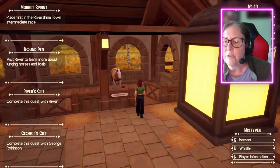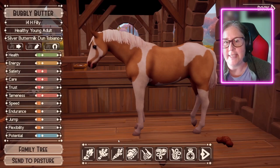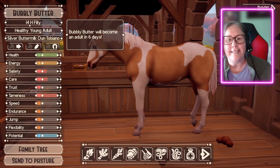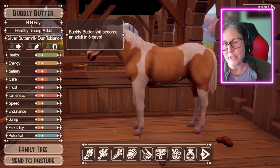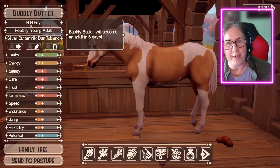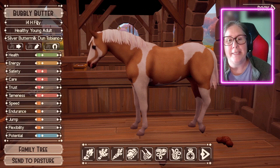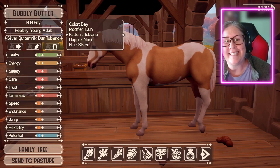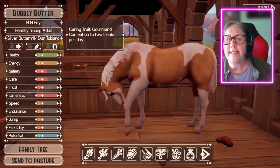Oh, pretty girl, what are you doing in here? It's been a while since I've been on this save. See, 14-hand filly. So this baby is 14 hands. I've had this filly for a bit now but I just logged in and she's 14 hands. Before this, all horses were 15 hands in Rancher Rivershine — every single one, even the babies. But she's a 14-hand horse. She's a silver buttermilk dun tobiano. Oh my god. She's got the caring treat.